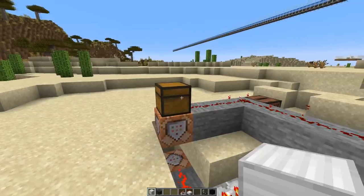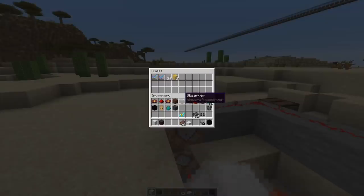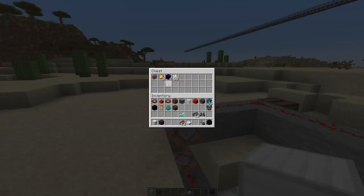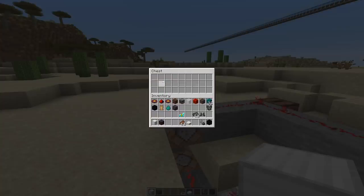The bastion remnant loot also got a change — here we have a command block set up to visualize it by generating loot into this chest. The most notable change is that you can't get any netherite tools, armor, or weapons anymore; you get diamond tier now, as you can see here — only a helmet and diamond tier. In general, you can still get ancient debris or netherite scraps, so you can still get some netherite, just not the completed tools or armor anymore.